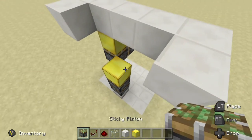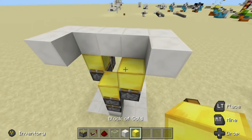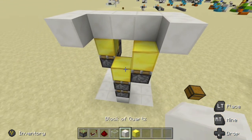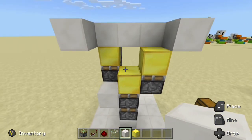Right where we placed that block, we want to place another sticky piston facing up, like that. Then put one more block on its face. And right there, you can start to see our staircase. Go ahead and grab one more block, come to this top piston right here, and place it right there, completing the staircase.